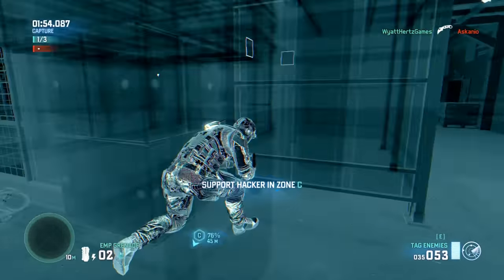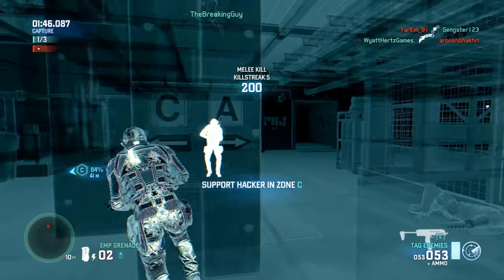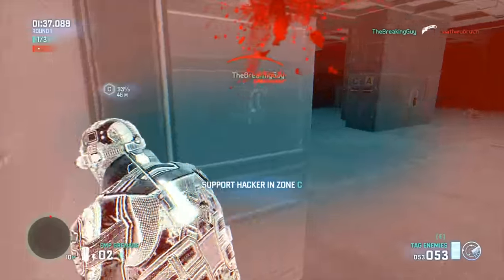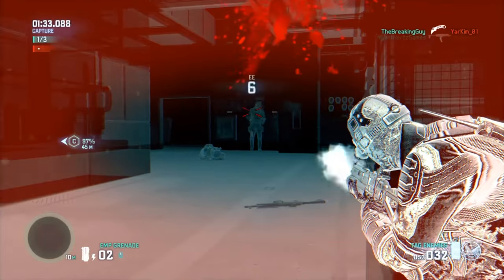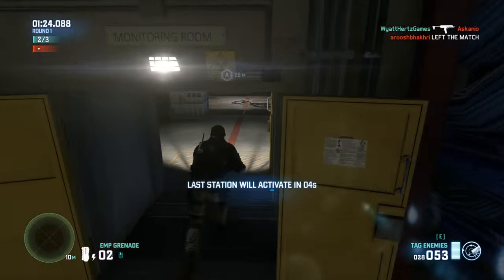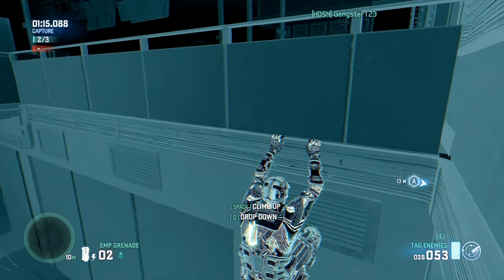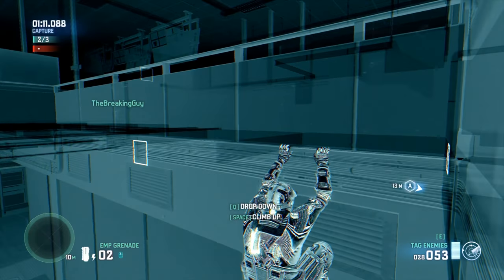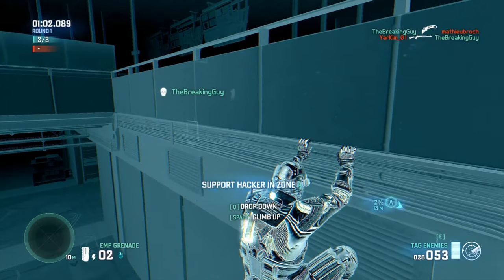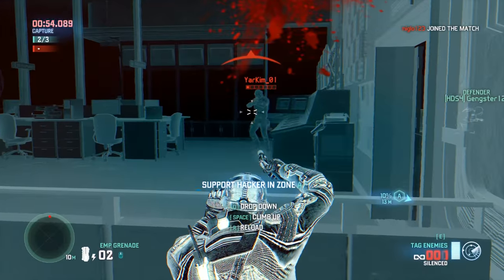Another pretty heavy-duty frontal assault here on the spawning mercs, running a really wide perimeter on the C sector to ensure we get this hack in clean. I'm not the only one — Breaking Guy had perhaps just come to life, dropping out of the crawl space up in the ceiling. The PP-19 going to work one more time. Escanio has had enough and bails on the game. Like I said, guys filtering in and out really hurt the other team.